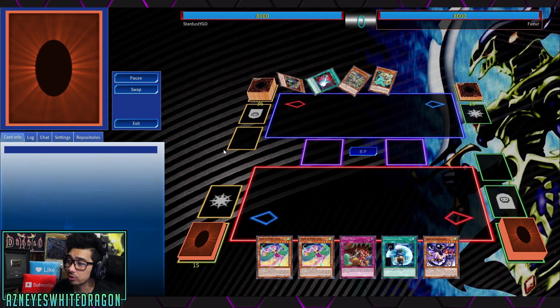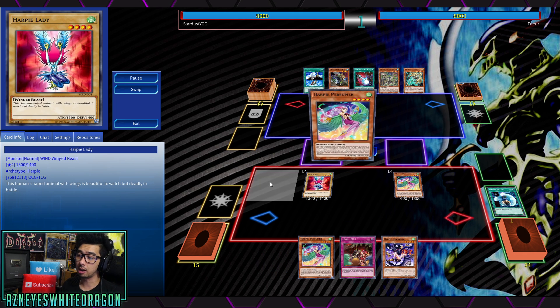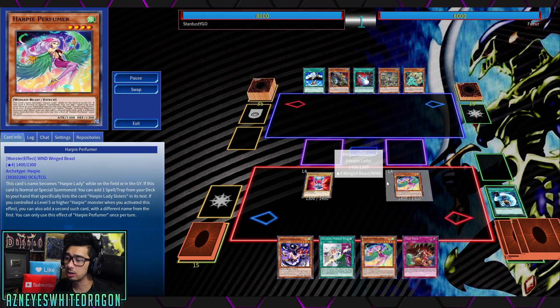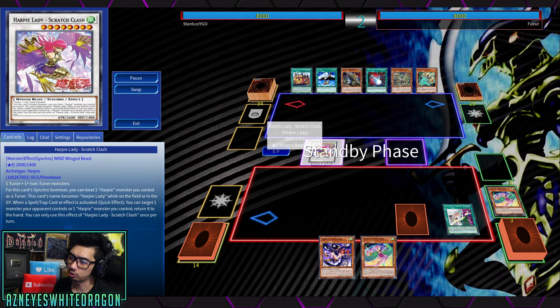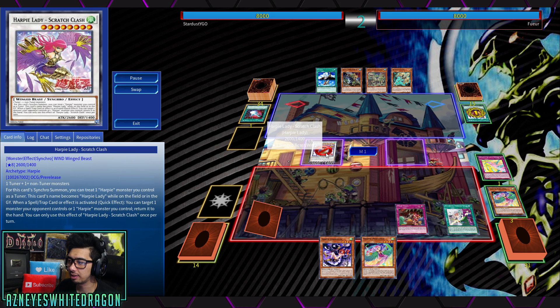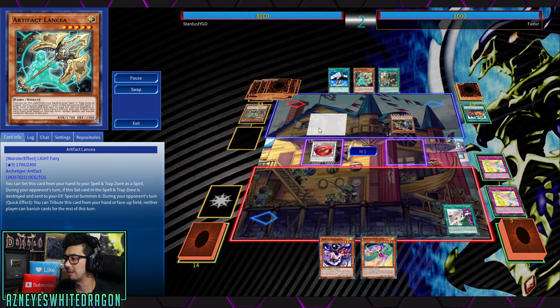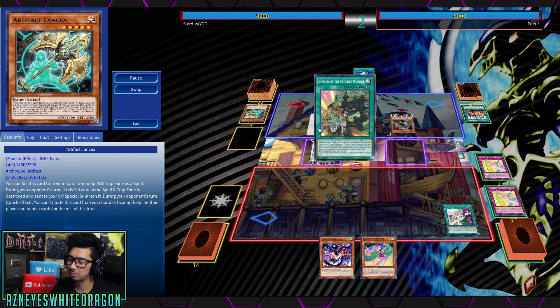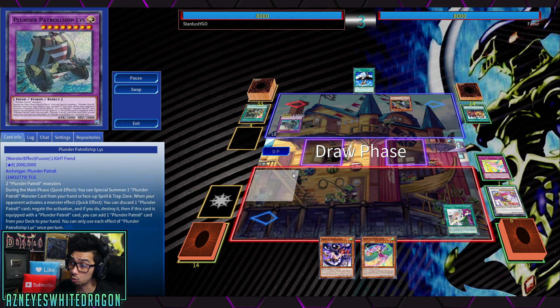I'm going to watch it one more time against the Plunder Patrol archetype. There are also a few really cool cards you can play in the deck, like Unexpected Die — it allows you to go right into the plays for Scratch Clash. It just has some okay-ish matchups against things that would have lots of back row, like Altergeist. This deck does require follow-up. It would have a good Noble Knight matchup for the most part because they'd have to activate something — you just bounce back the card and they can't really do anything.